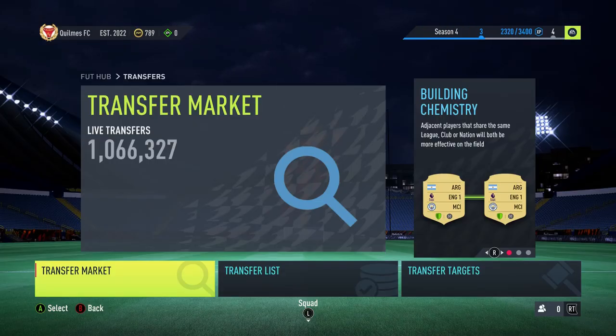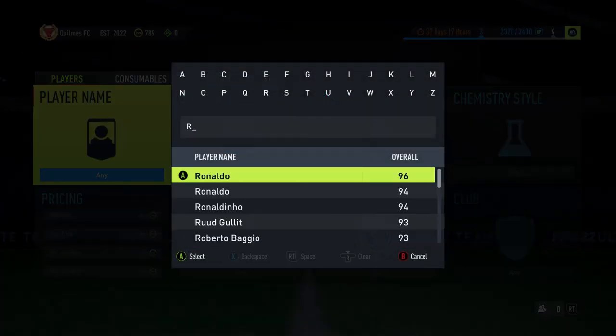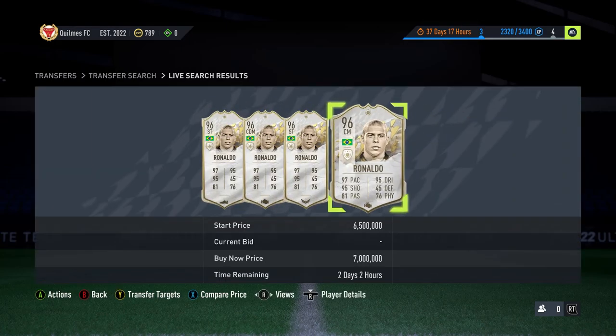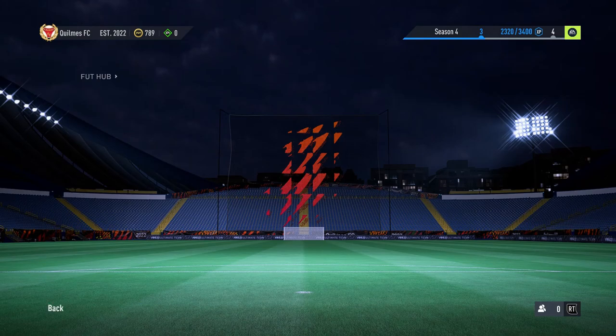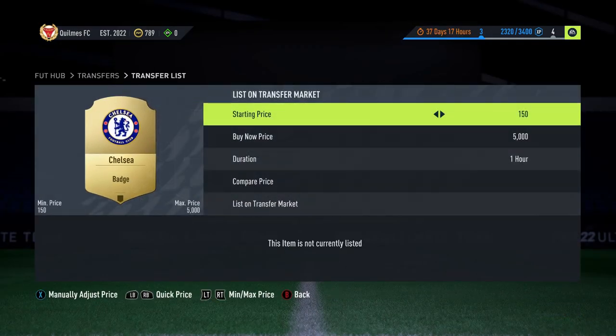Welcome back to episode number one of Trading to Moments R9. It's the first time we've ever done a big series like this. As you can see, this is Ronaldo's 96 — but we're trading for the 97. He's going for around 6 million, so I'm guessing he'll go for around 8 million coins — actually probably 12 million is what he goes for. That's my guess, so we're going to start here.